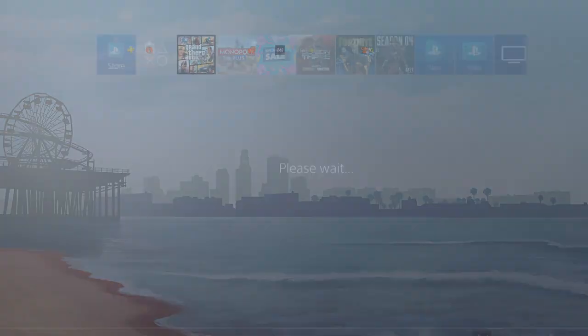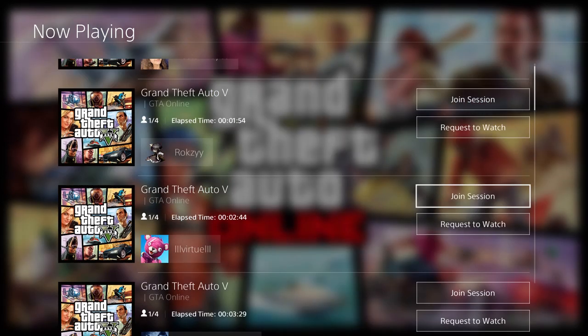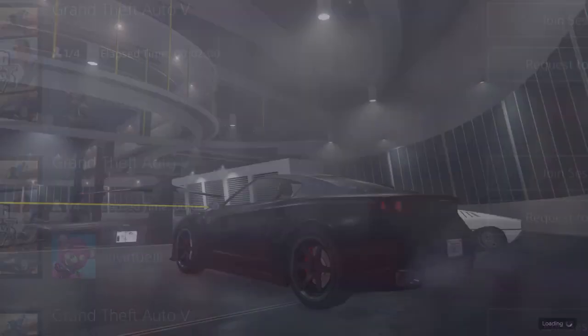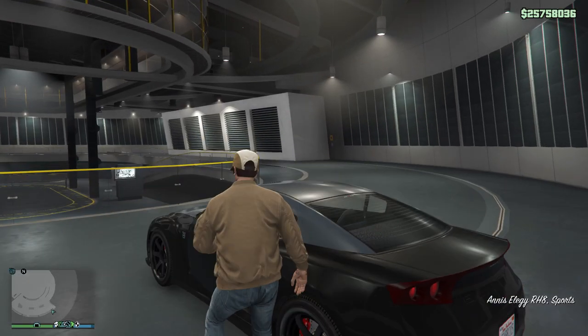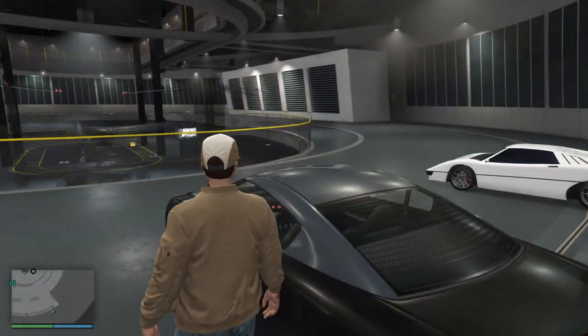Press the PlayStation button — Xbox users, it works the same way, just a different layout. Go to View All Players and find someone to join. None of these people know I'm joining them at all. Find someone, then hold down R2 as soon as you join them. Keep holding down the entire time — you're going to accept, deny, accept.